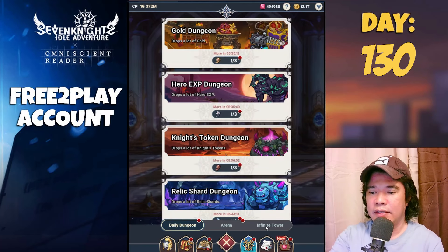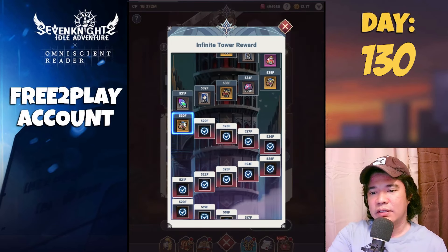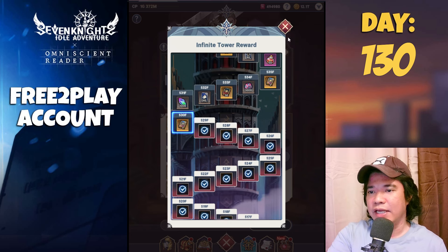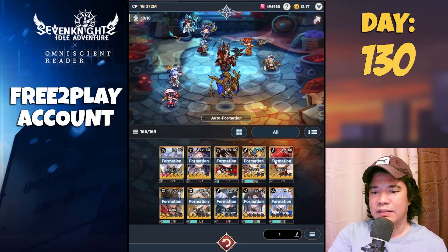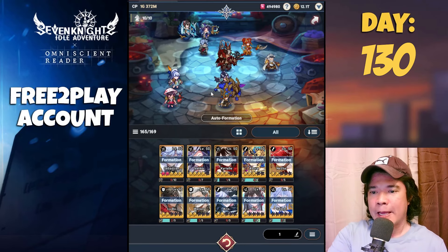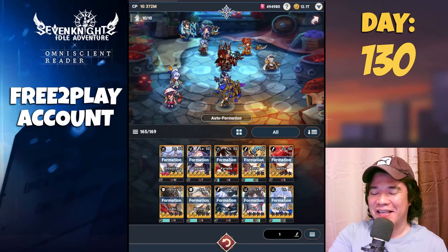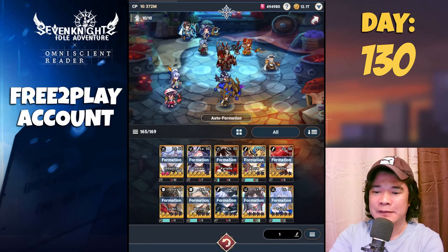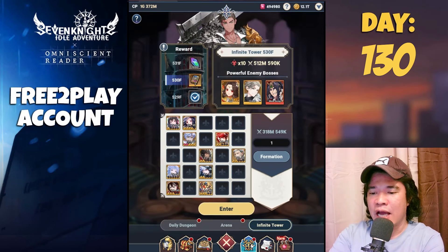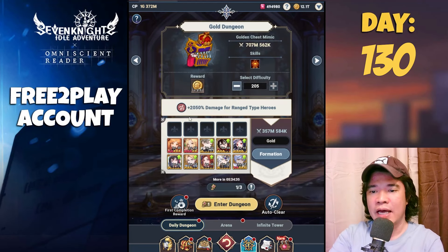If you check the Infinite Tower, last night I already progressed and I am now at rank Horse Floor 530. These are currently the heroes that I use in my formation. I use Salem and Nesha — these heroes are very decent on this Infinite Tower.